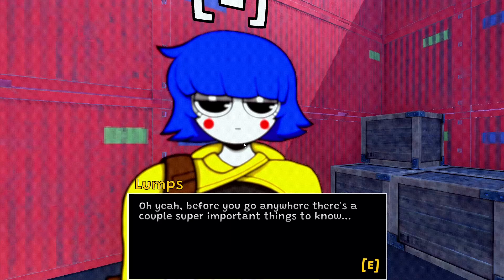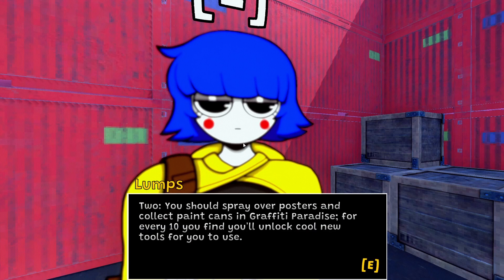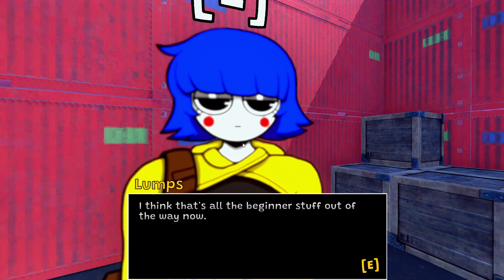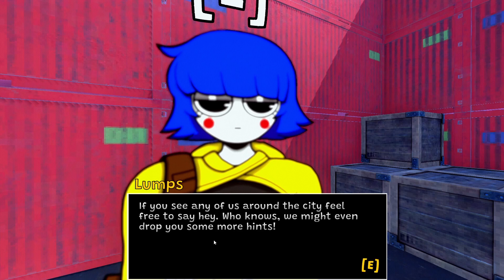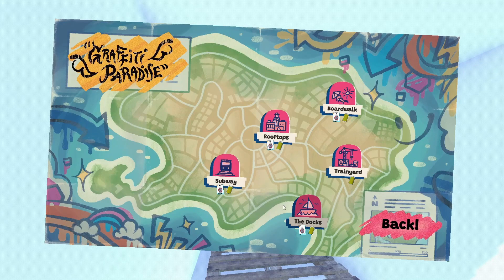Before you go anywhere, a couple super important things to know: one, always quit the game with the quit and save button on the pause menu or you could lose your painted work. Two, spray over posters to collect cans of Graffiti Paradise — for every ten you find, you'll unlock a cool new tool. Okay, I think that's all the beginner stuff out of the way. If you see any of us around the city feel free to say hey — we might even drop you some more hints.